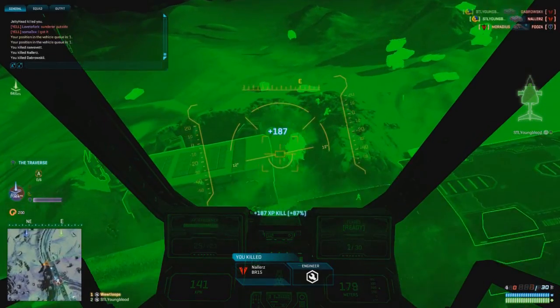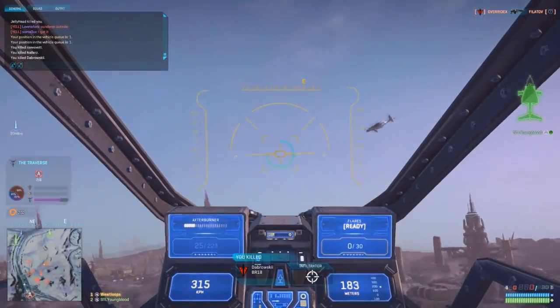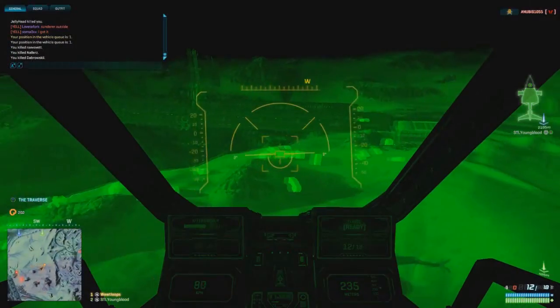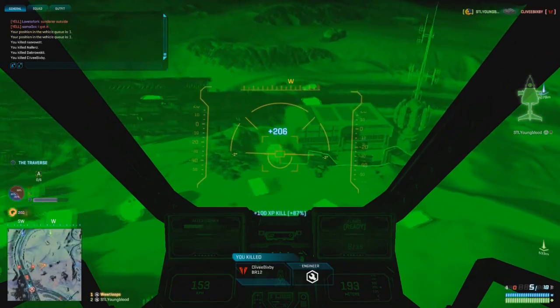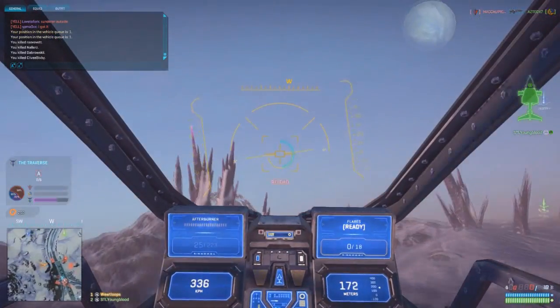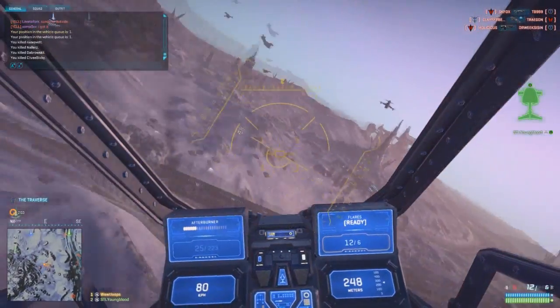The last change that's really going to impact you while you're flying is with the air shotgun, the Mustang — basically it got a buff. I haven't used it yet and I still think it's ridiculous. I think my next video is actually just going to be a short one using it, but the spread is better, the damage was increased, and there's less drop-off on the projectile.